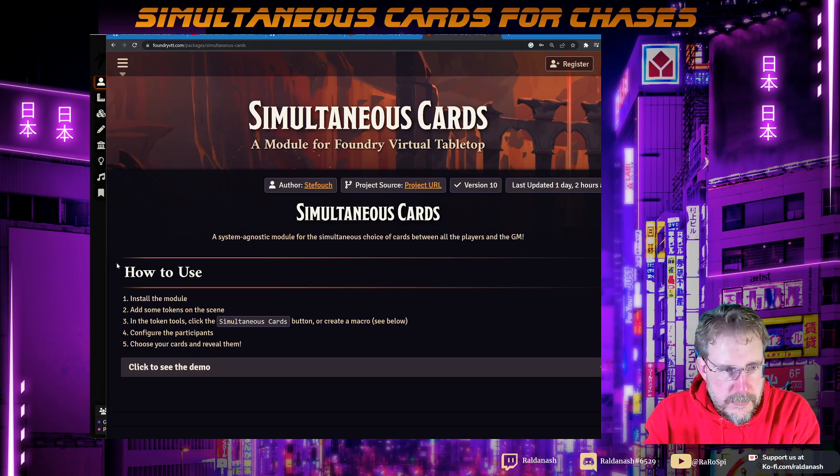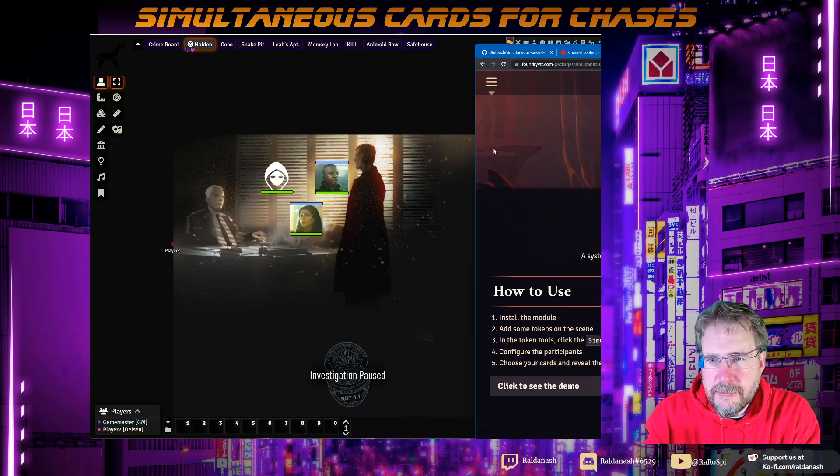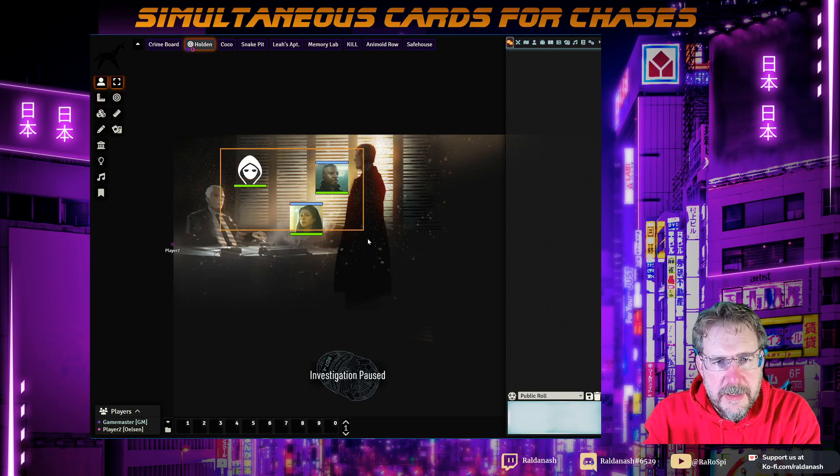So what I've done is I've created a Foundry world of Blade Runner again, and I've got three characters. This one is a baddie — just because I'm the GM — and I've got another player logged on in another browser who owns these other characters. So in a combat scene, for example, you select everybody who's in there — multi-select.